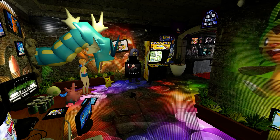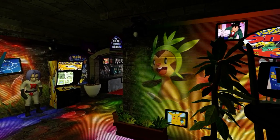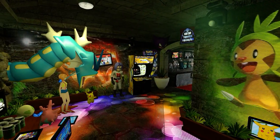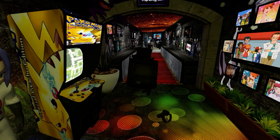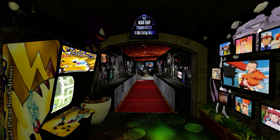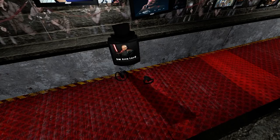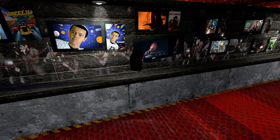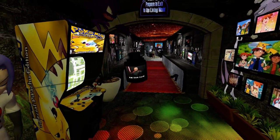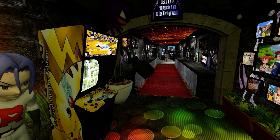All right, now I've got two spectator cams going. Now this is what I want to show you — it automatically clips to the closest spectator cam. So if I go over here it's going to clip to this one as I walk around. When the user starts with multiple spectator cameras, it clips around.